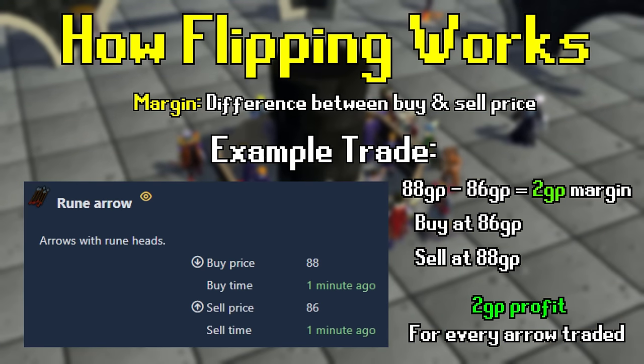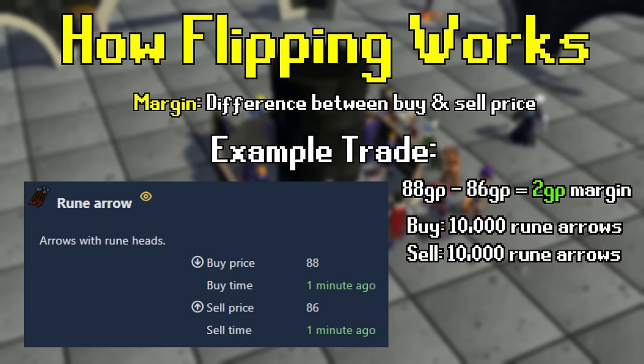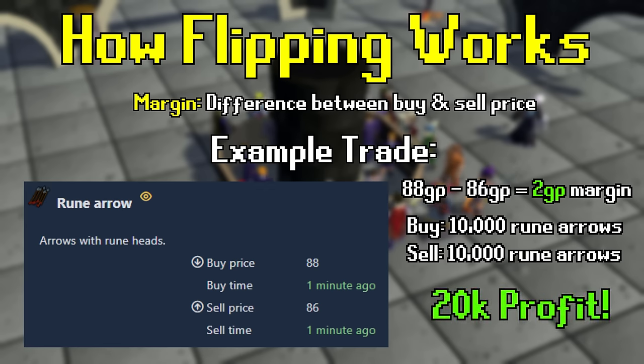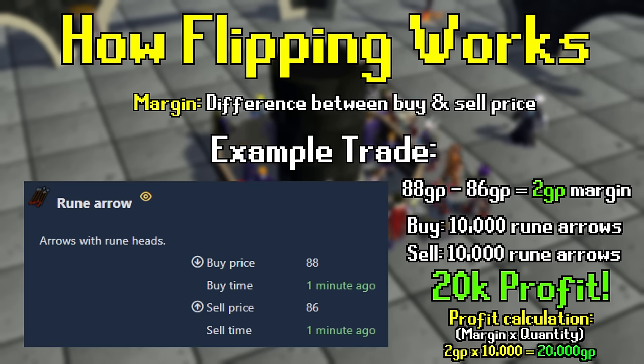A 2 GP profit isn't very good, but what happens if we do this at scale? If we listed a buy offer for 10,000 rune arrows and sold them back, we could make 20,000 GP in profit by only trading one item. You can calculate your total profit on a flip by taking your profit margin and multiplying it by the quantity that you're flipping — that gives you your estimated profit.